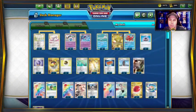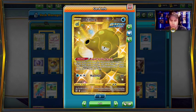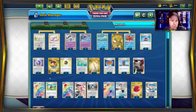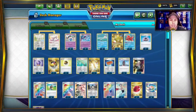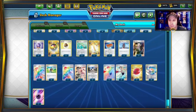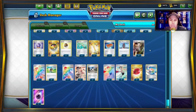Starting off with Remoraid's Artillery — a Rapid Strike search that lets you search your deck for a Rapid Strike card. So if you get at least one of these guys set up, you get a Rapid Strike card search. You can grab Karina's Focus, Brawly, Tower of Waters, or any of the Rapid Strike attackers — just Malamar in this case. You could also get the Rapid Strike Energy, the special energy.